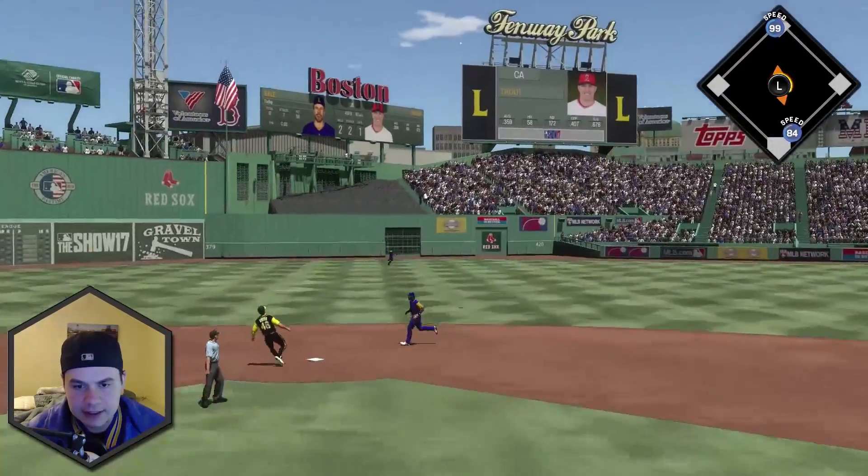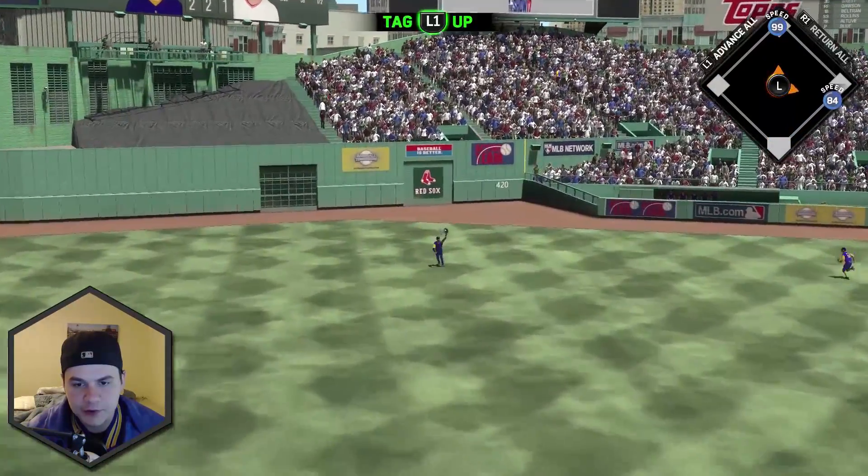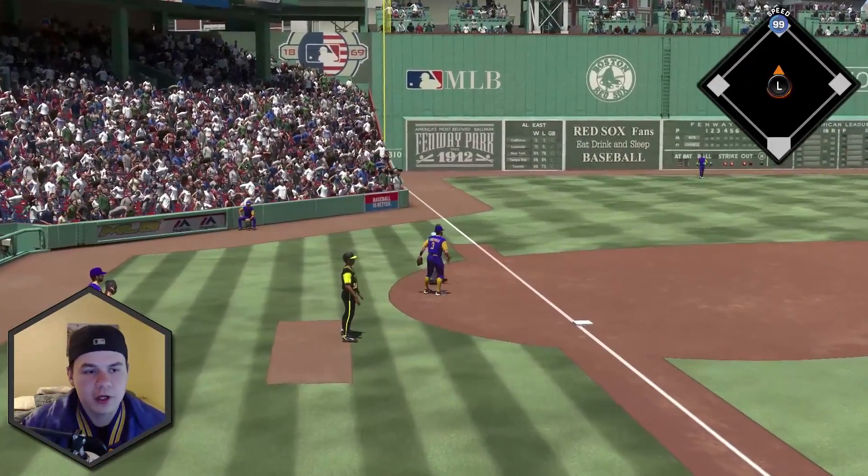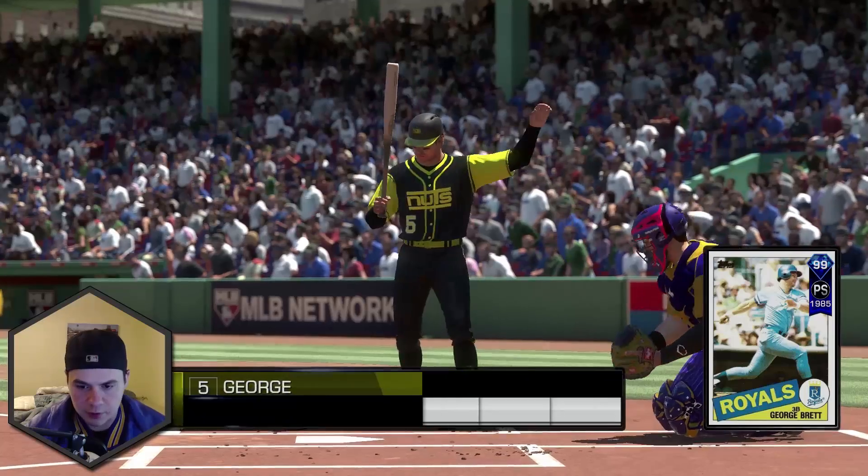Mike Trout, that ball is in the outfield. We might be able to get to third out of this — nah, we'll stay. George Brett's coming up and we don't want to get thrown out at third when he has a chance to come up with a runner in scoring position.